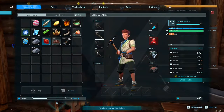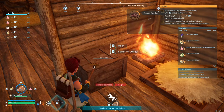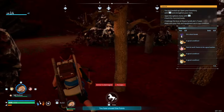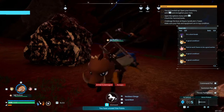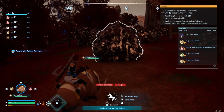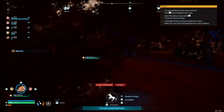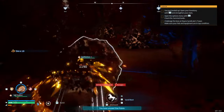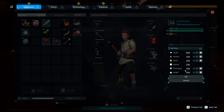We drop everything we don't need, put down the Rushmore, jump on, position so we can rush the ore nodes — hit one, bounce off, hit the next. Tricky to do but if done right you can hit about three at once. Two hits give us 30 ore. Now we enhance our stats: health up to about 1000, weight up to 500, then extra points into health.